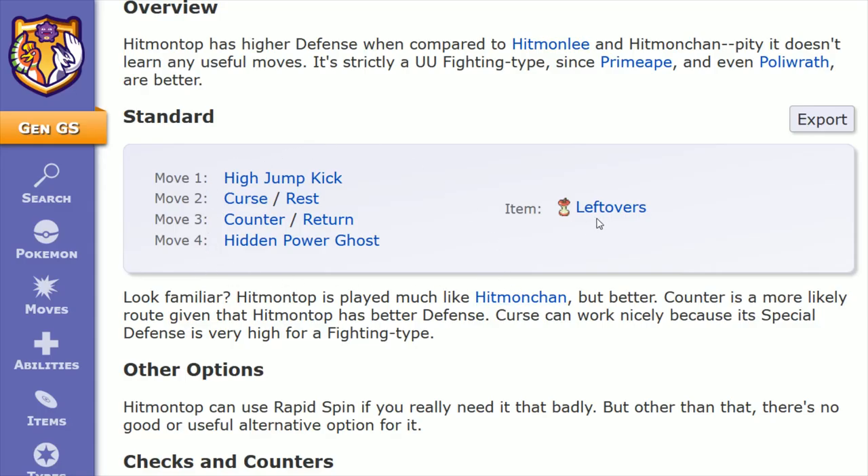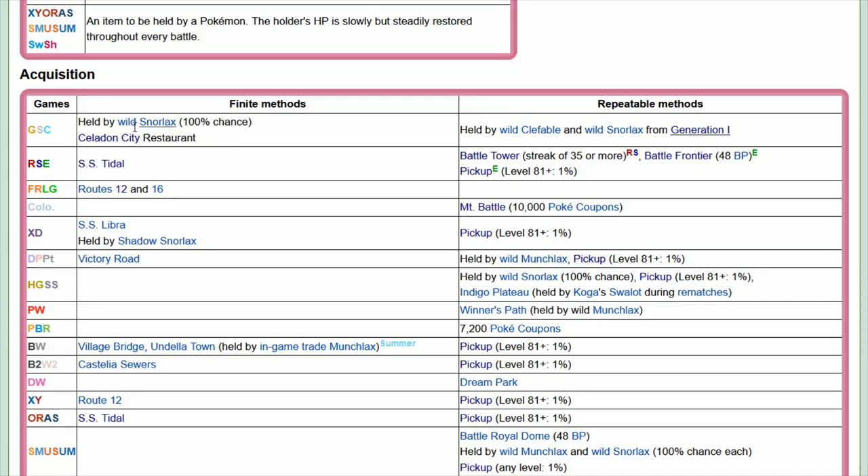That rounds out this build, with the item being leftovers — at the end of every turn, the holder restores 1/16th of its max HP. Leftovers can be picked up from a wild Snorlax, from a trash bin in the Celadon City restaurant, or by trading either wild Clefable or wild Snorlax from the first gen Pokemon games over to the Gen 2 games.